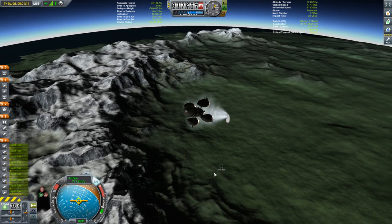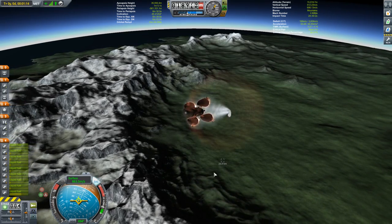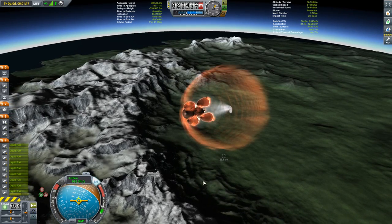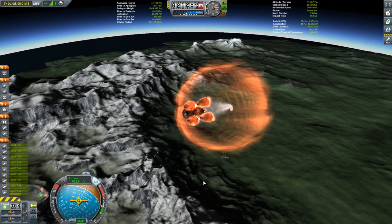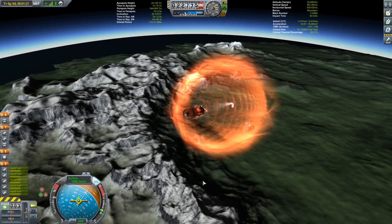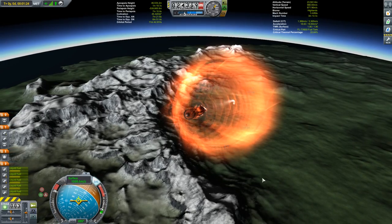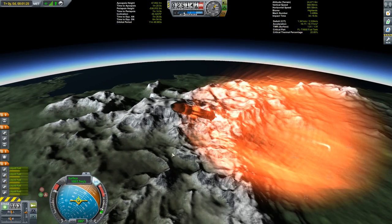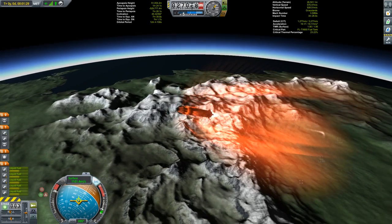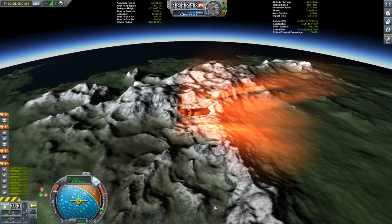We're riding this up until our Apoapsis hits just over 95 kilometers. We're just about ready to lose our radial boosters — there we go. I love the little SRBs built into the boosters. We've got a nice shock cone coming off of that — beautiful. I've put the thrust up to full now that we've lost four-fifths of our engines.